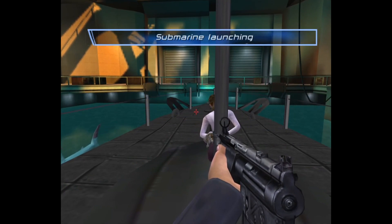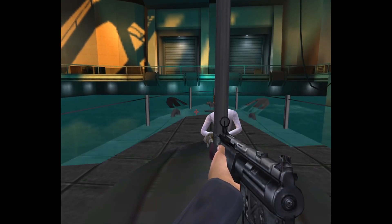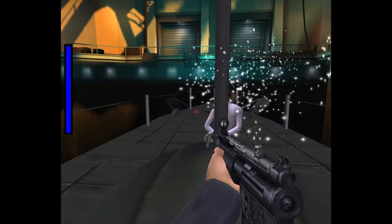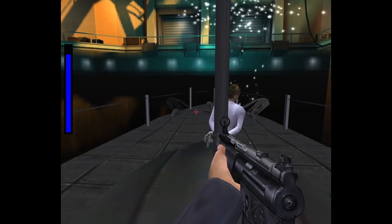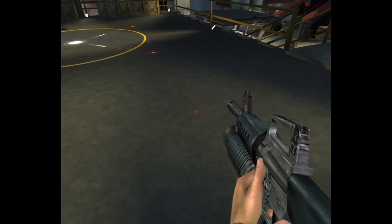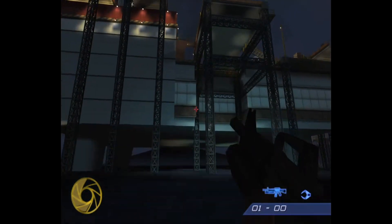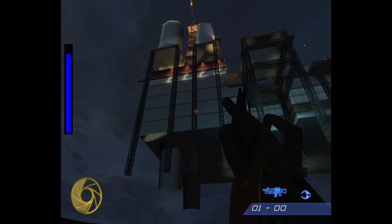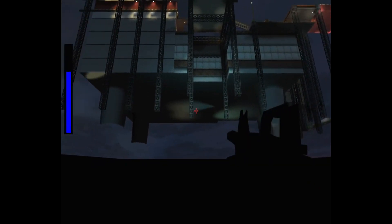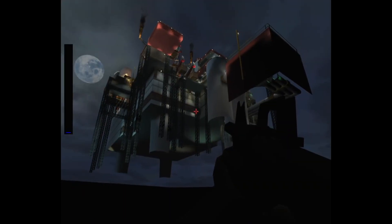Swimming isn't present in this game, but there is a meter that measures your oxygen level. In the first mission, if you allow all five minutes to pass without rescuing Zoe and are standing on the submarine, you'll catch a brief glimpse of an air meter before the mission fails. To get a better look, go to Fire and Water and rocket jump past the ocean's death floor. You can swim around as much as you like and even drown. This heads-up display element is likely a leftover from the game's development as The World is Not Enough, where swimming is present.